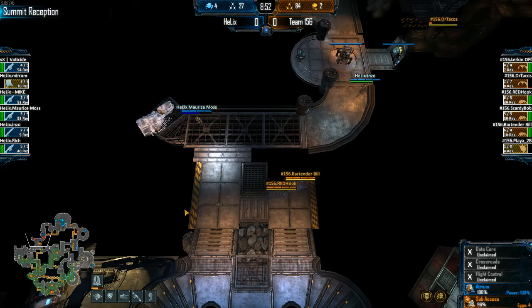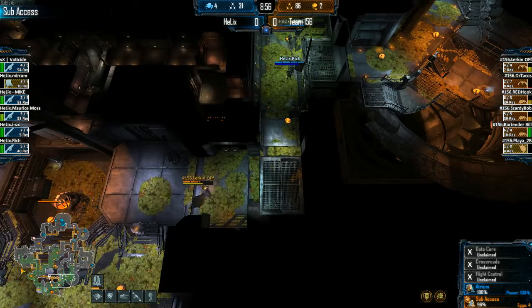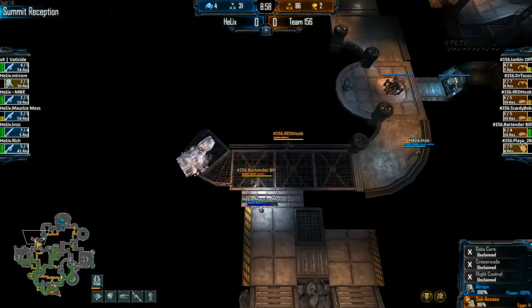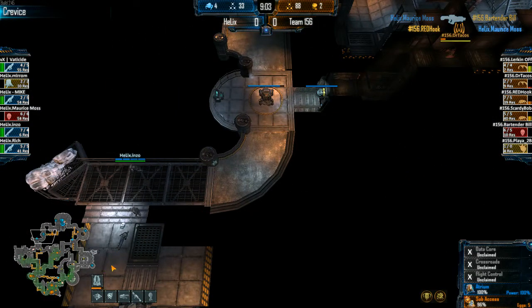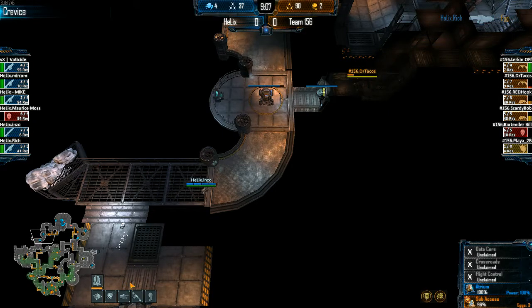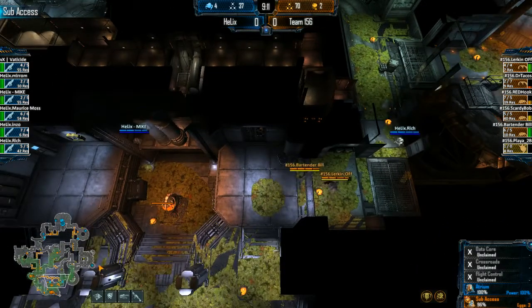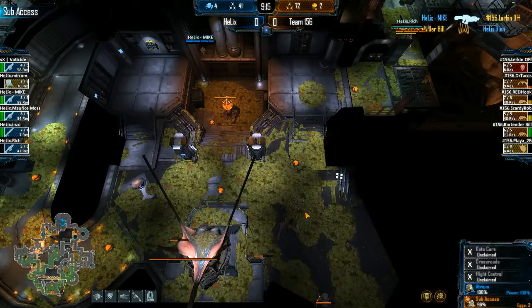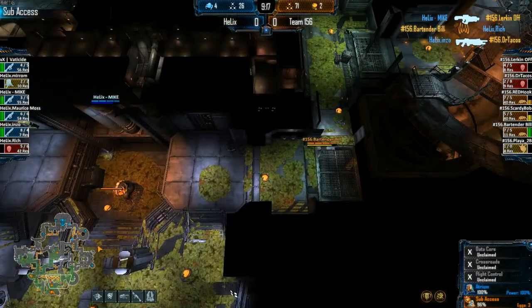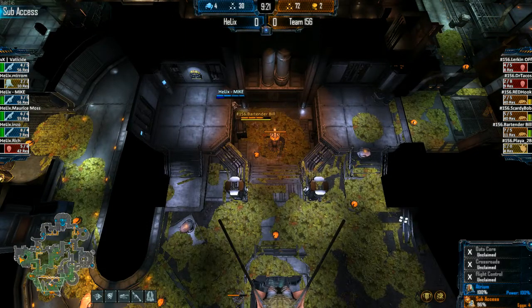I think it was an arch — they call those arches. Look at Dr. Tacos up here in Crevice lurking the vent with no HP. If Redhook can't get him out of here he might be stuck. That Lurk is still there peeking — not the time you want to do it, really dangerous. He lurks off, gets taken down in Sub-Axis from the vent. Mike doing some extra damage there.